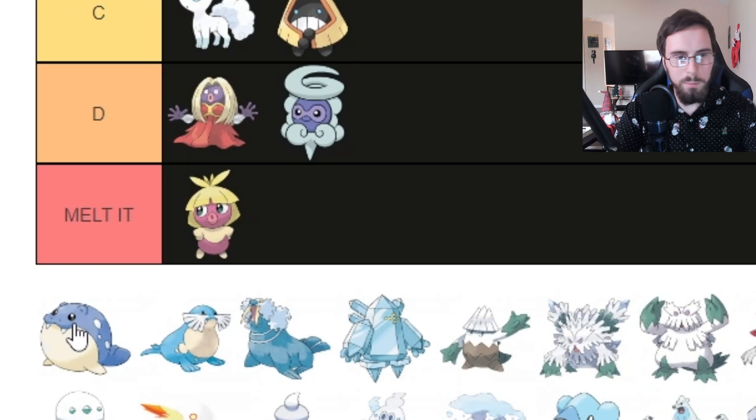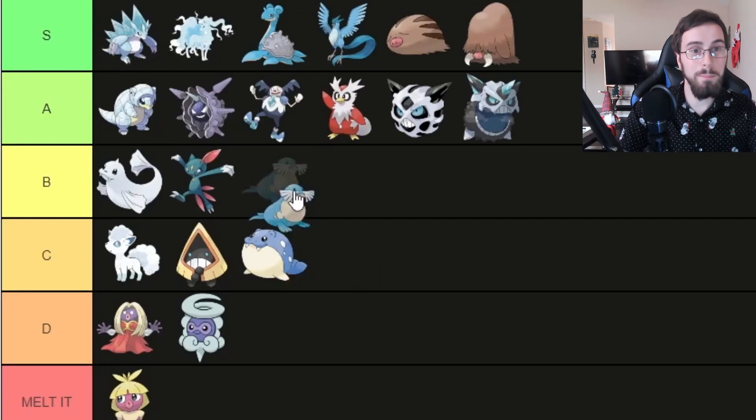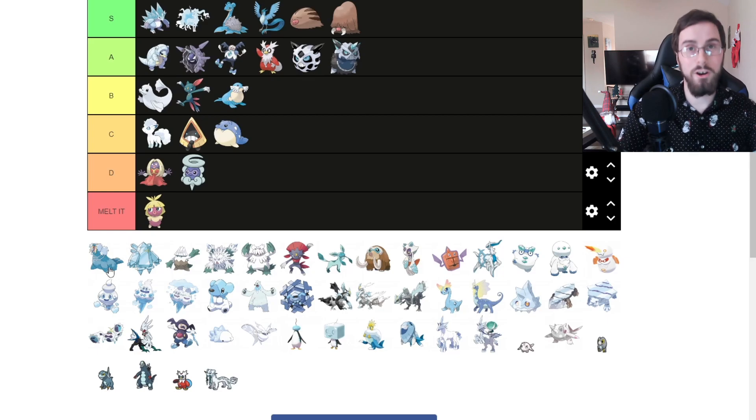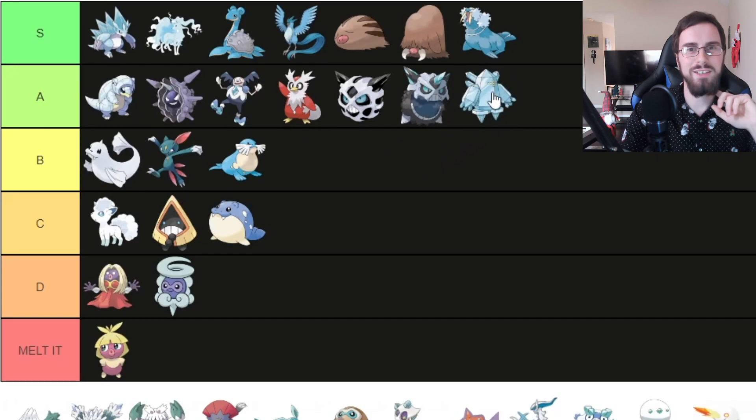Spheal, our favorite round boy, I'm going to put it in C tier because it's cute. I'm going to put Sealeo in B tier. And Walrein — actually, I'm going to put it in S tier. Regice, I'm going to put it in A tier — not the biggest fan of it.